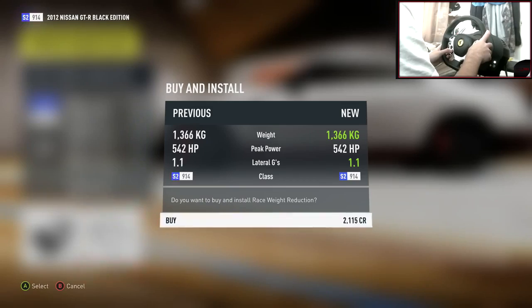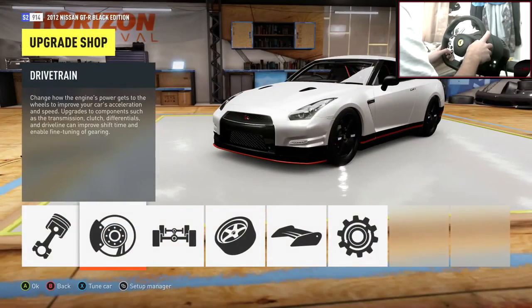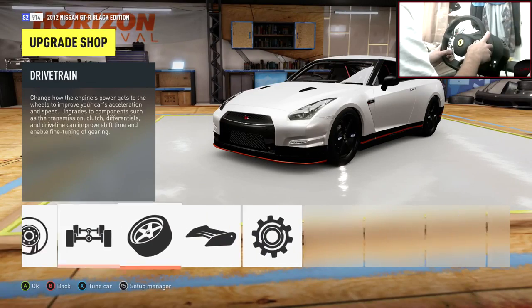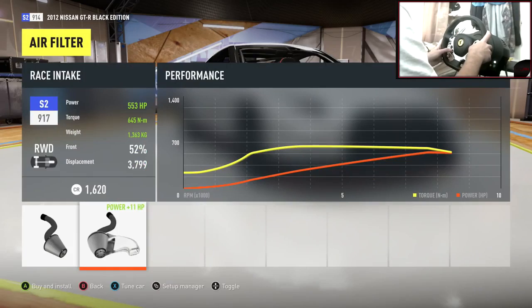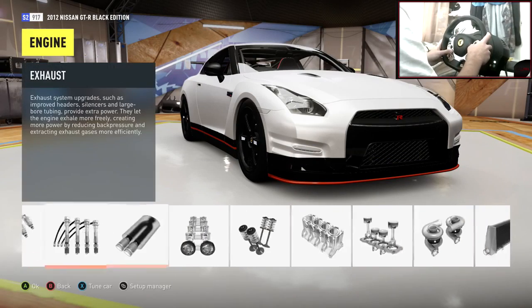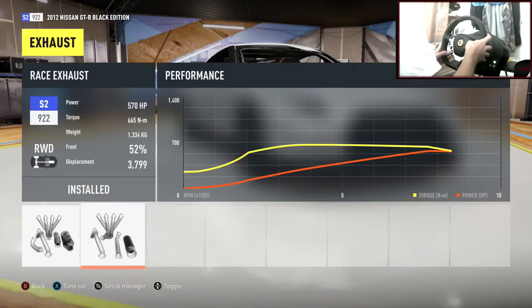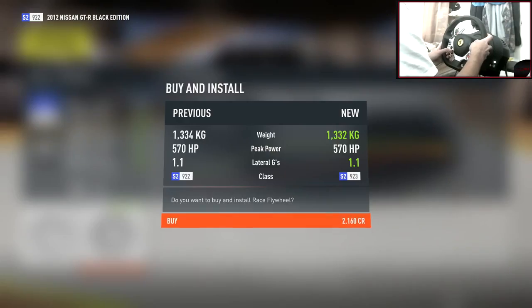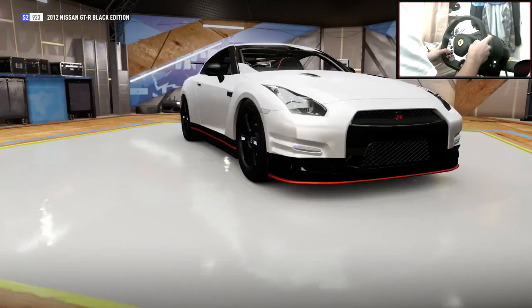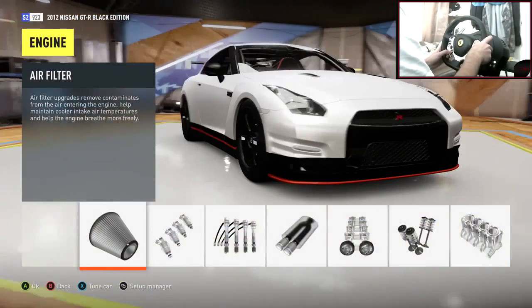Race weight reduction has taken it down to 1,300 kilos — that isn't too bad. Let's add an air filter and exhaust to get a little bit more sound; everyone loves the sound. That gives us 570 horsepower. I'm going to put the race flywheel on as well just to lose that tiny extra bit of weight. I think that should be alright in terms of power.